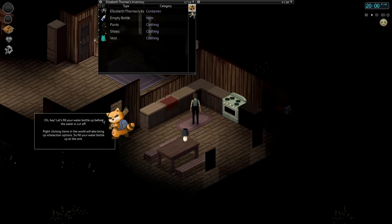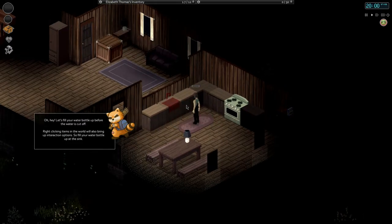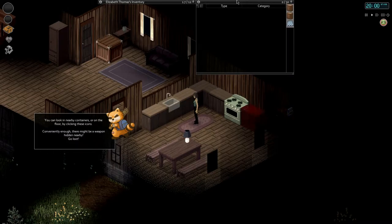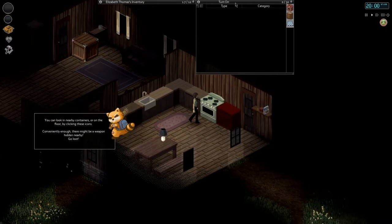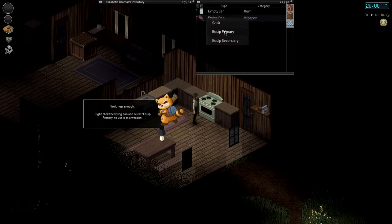Let's fill up your water bottle before the water is cut off. Right clicking items in the world will also bring up interaction options, so fill your water bottle at the sink. Right click — fill up bottle — there we go. You can look in nearby containers or on the floor by clicking these icons. There might be a weapon hidden nearby, so go loot it.